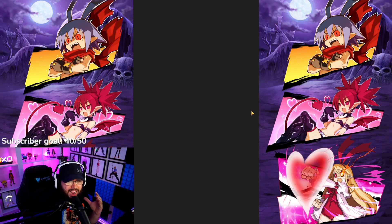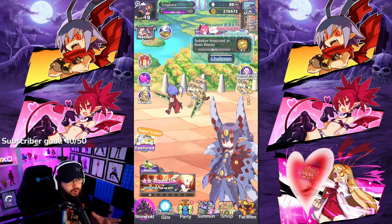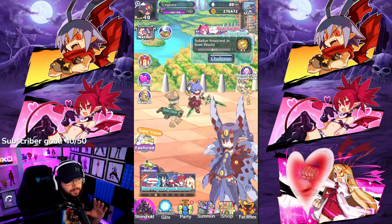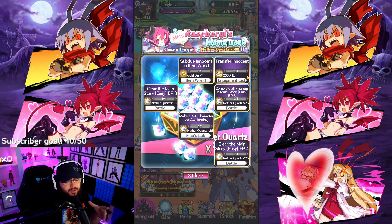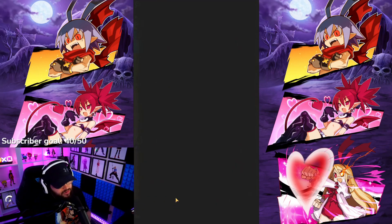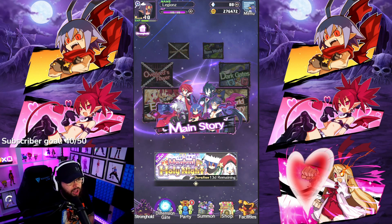What you want to do is do the main story and get your beginner missions completed. I already completed mine and have my Raspberry ones done. Get your beginner missions completed, get your free nether quartz — save them for gems or pull on the Christmas Laharl banner, that's up to you. After completing two pages of Etna's beginner missions, you get Raspberry's rework, so you can do those two beginner mission pages — they're very easy.